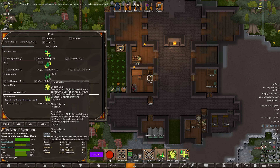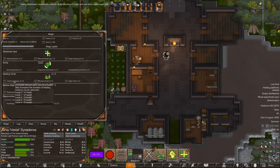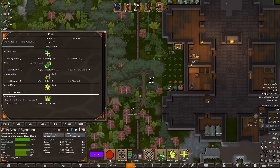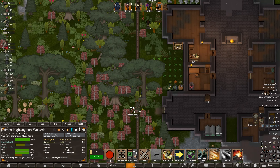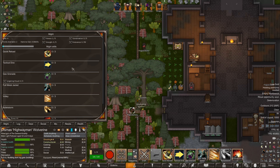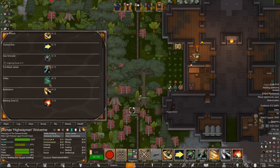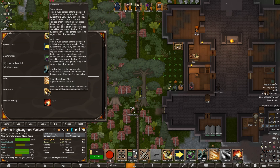Reynold is leveling up — healing circle makes the circle bigger. Let's make it more effective. Soothing waves. She just got another point — make it cheaper too, that would be good. Dismas is working on building but not doing a great job. What is Bullet Storm? It's a huge spread of time-displaced bullets toward a location — bullets travel very slowly but cause full kinetic force on impact, and enemies can run into them.